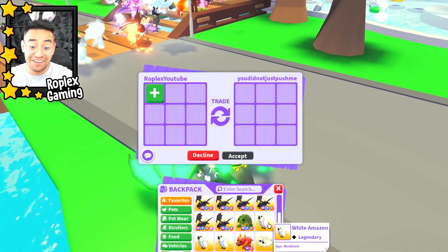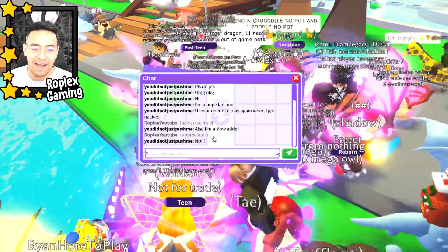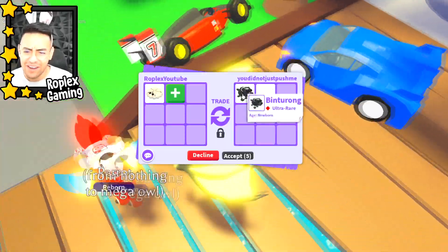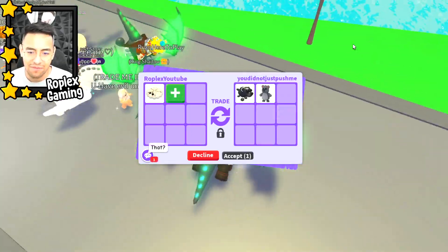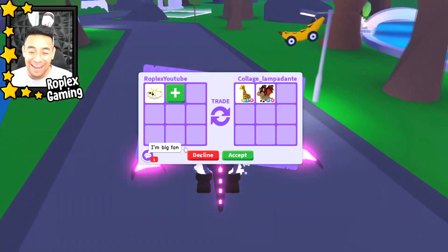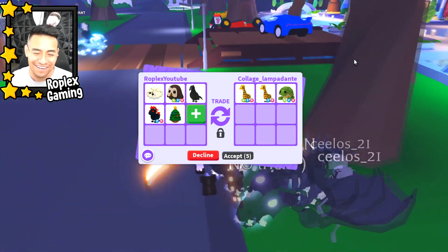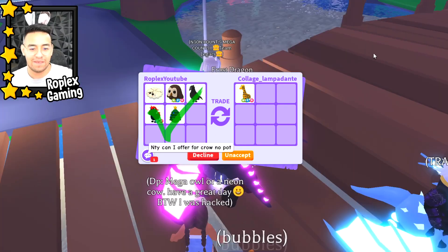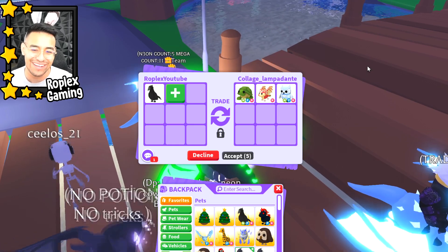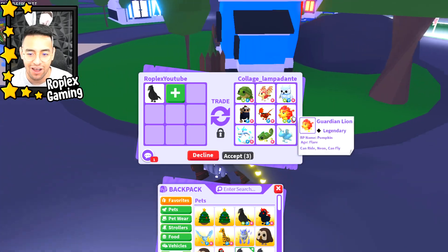Next person — 'you did not just push me' is literally their name. Let's see what they have. Someone puts up an ocean egg — oh, they got rid of the ocean egg. Wait, I've never seen that pet before. I think it might be from the new egg but it looks kind of ugly. College is putting up a neon giraffe and a bat dragon — pretty cool. I might offer my evil unicorn and a Christmas egg, but neon giraffes are worth a lot. Someone also offers a neon turtle — not bad but I won't do it for no potion.